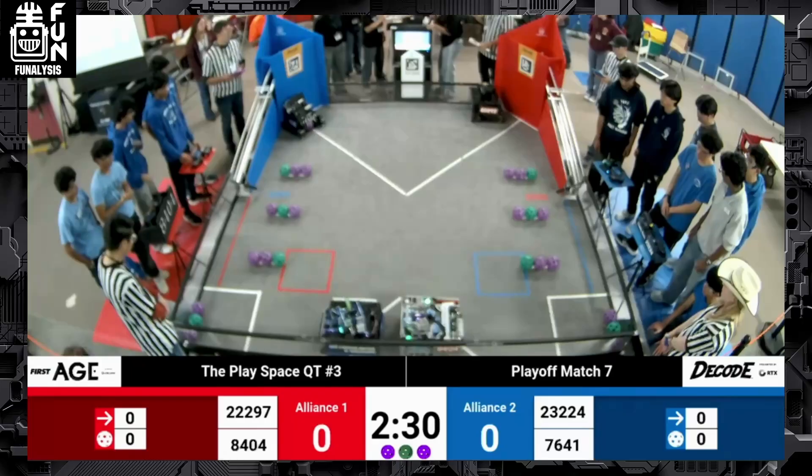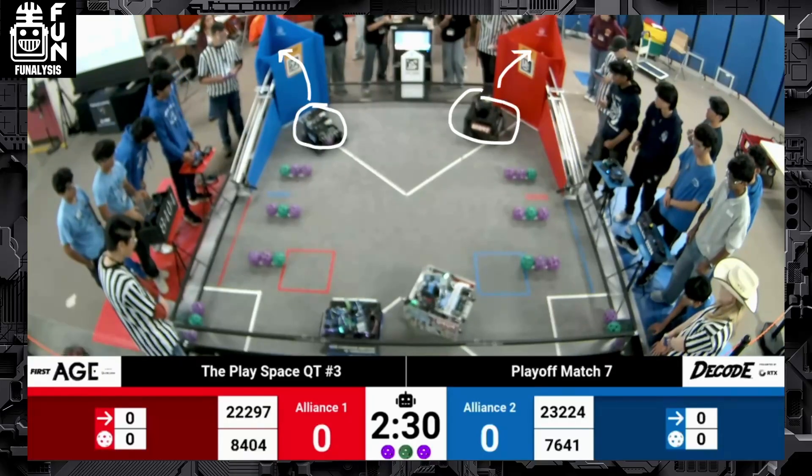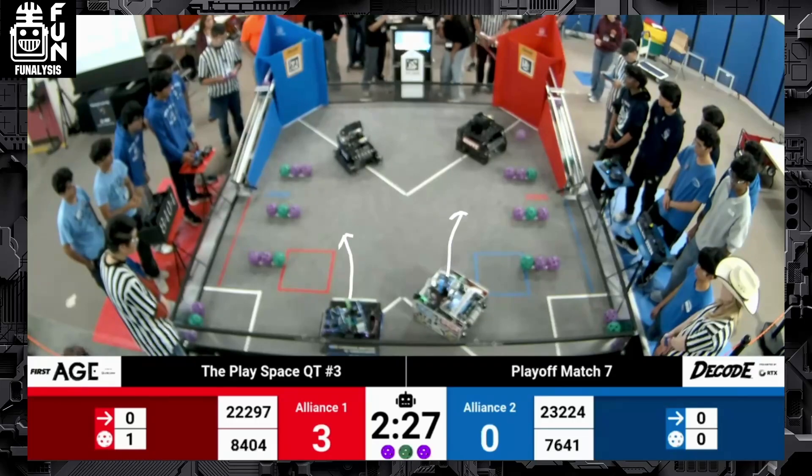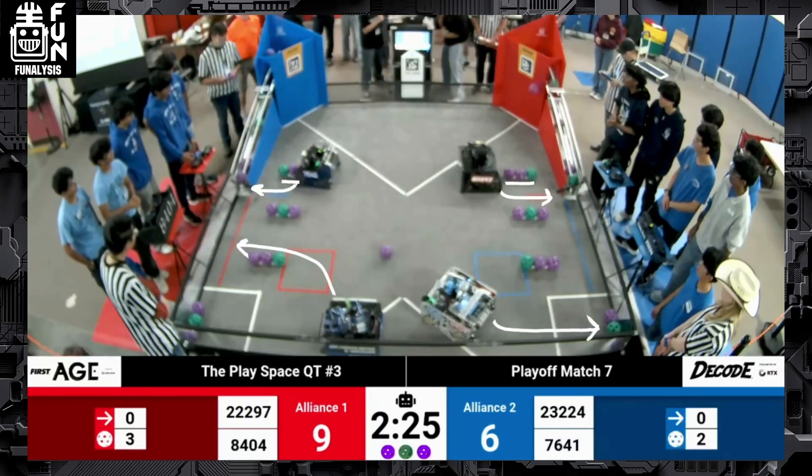As this match starts in Autonomous, we're going to notice almost an immediate pattern showing how both alliances have clearly coordinated their Autonomous. We're going to see both robots on the short zone immediately shoot their shots — 7641 and 22297 — while the far zone robots kind of wait to shoot theirs. They quickly get their three shots off, and now the far zone robots will go and try to make their shots from the far zone. This demonstrates how teams can score in much faster succession, leading to higher-scoring autonomous periods.